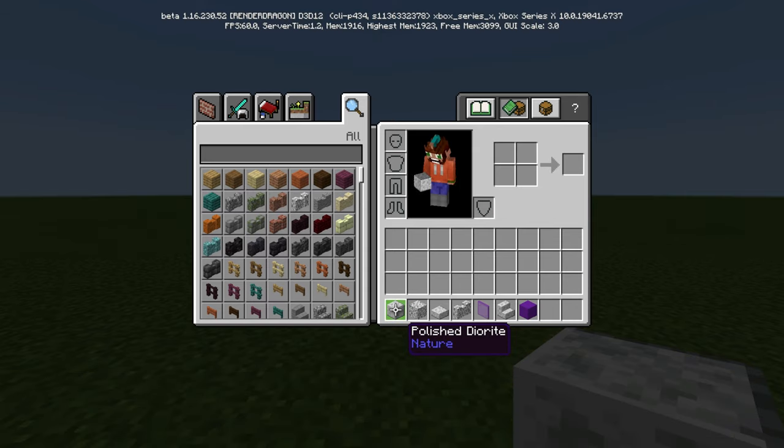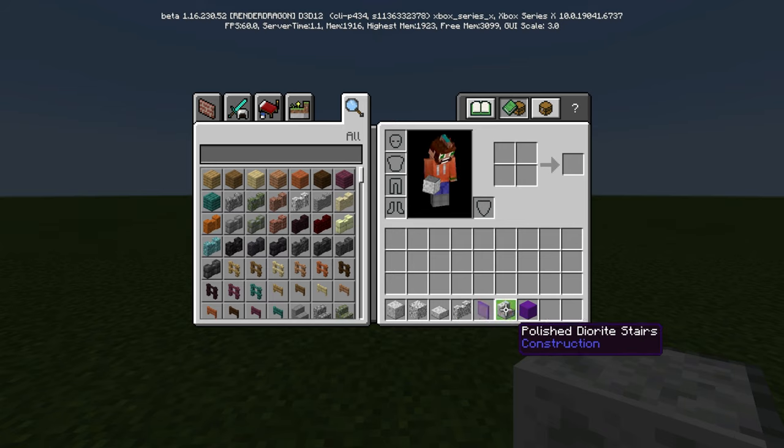So here's everything you're going to need: just some polished diorite, regular diorite, polished diorite slabs, a diorite wall, some purple stained glass panes, polished diorite stairs, and purple concrete.